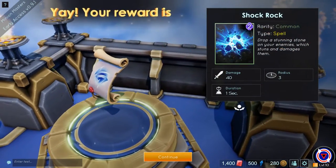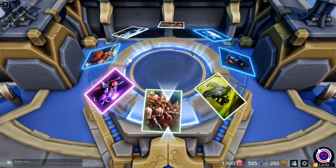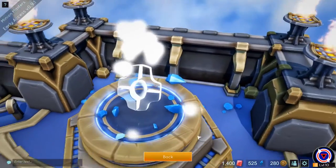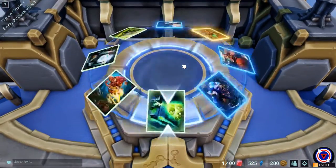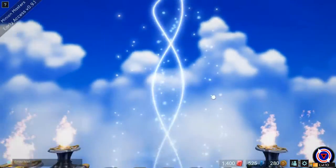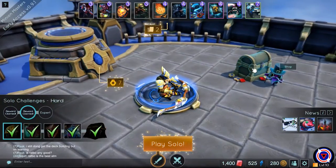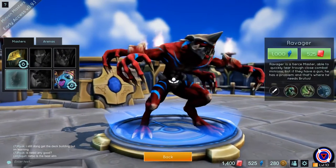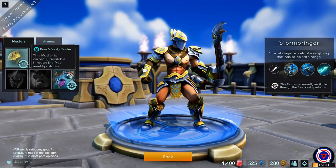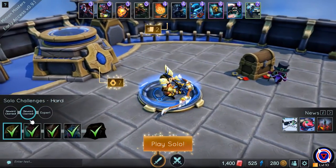We got a common here — common spell shock rock. You just keep doing that. It's a fantastic microtransaction train. I think the game itself is a lot of fun, but I already have this common so it turns straight into shards. If you don't need duplicates of any card in this game it converts them. There was a legendary there but I already have that legendary. Stormbringer I believe is free for everyone at all times.